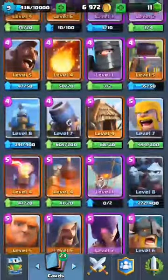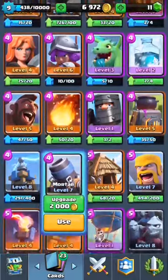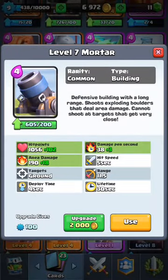Number nine is the Mortar. You don't really see it anymore. I saw it in earlier arenas, but not anymore, because it is not that good. Skeleton Army is an easy counter for this, so I see why it's underused.